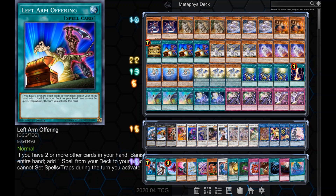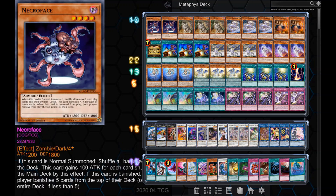With Left Arm Offering, we are able to search any spell from our deck, with the small cost of banishing all other cards in our hand — at least 2 — and not being able to set any cards during that turn. You don't mind this cost for what it's worth. It can search out our Gold Sarcophagus, kind of giving us 4. So we have Left Arm Offering, Gold Sarcophagus, and Necroface. If we have Metaphys monsters we want banished in hand, Left Arm Offering can banish them to search a Gold Sarcophagus, which can banish Necroface, giving us a good chance of banishing more Metaphys monsters to set up plays.